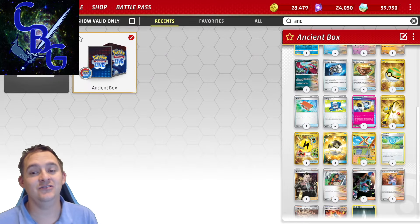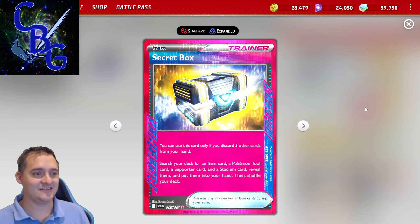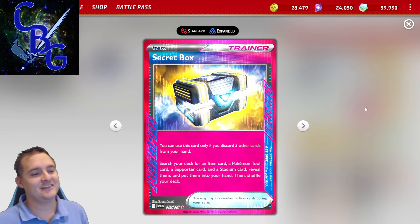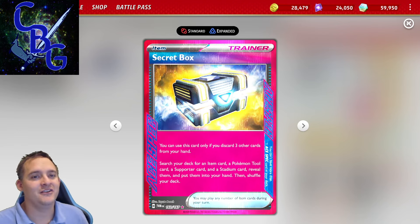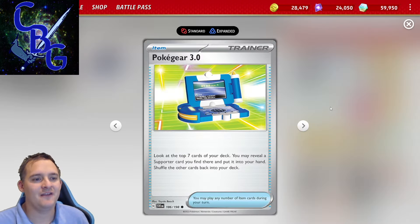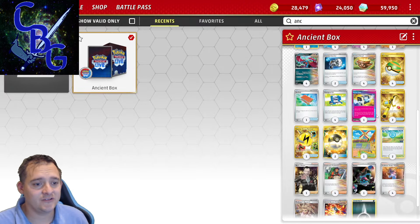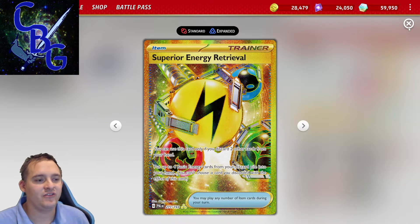To round out the deck, we have two Counter Catchers — we can get behind sometimes so we can use Counter Catcher, since we are a single prize deck. We have a Secret Box, which from NAIC seems to be one of the better Ace Specs in this deck, allowing us to discard three cards from our hand and get an item, tool, supporter, and stadium card. There are a lot of useful items — Earthen Vessel for energy, four Nest Balls, two Ultra Balls, one Pow Pad, four Poké Gears to get supporters, and two stadiums: Artazon and Poké Stop.